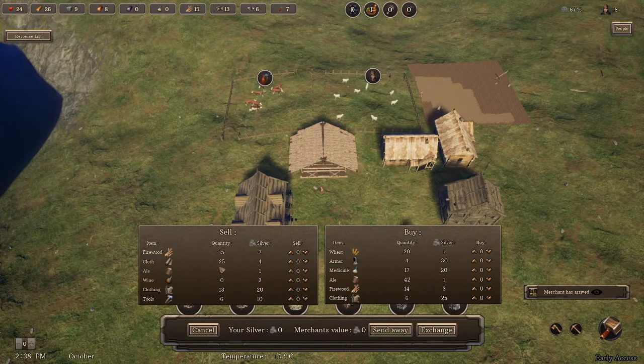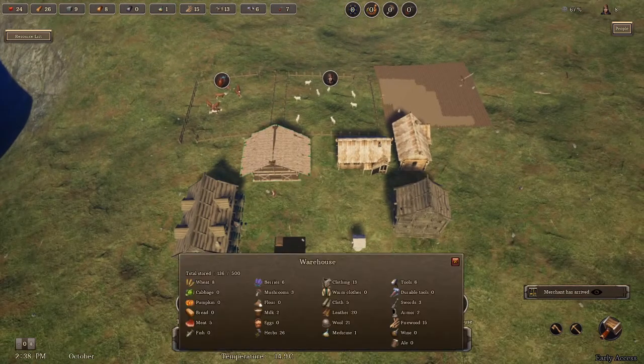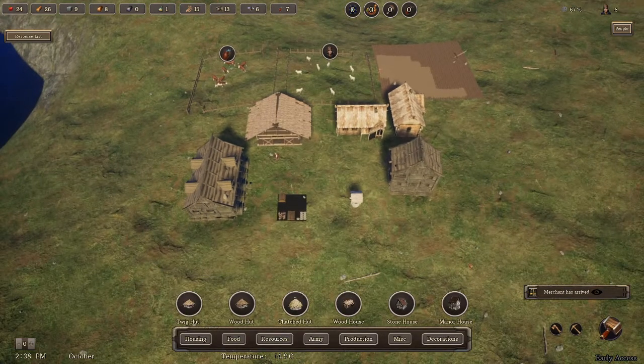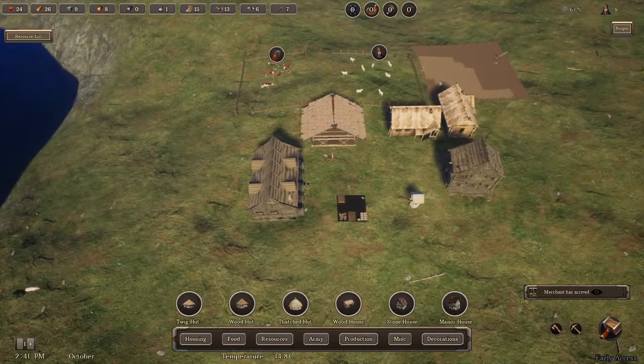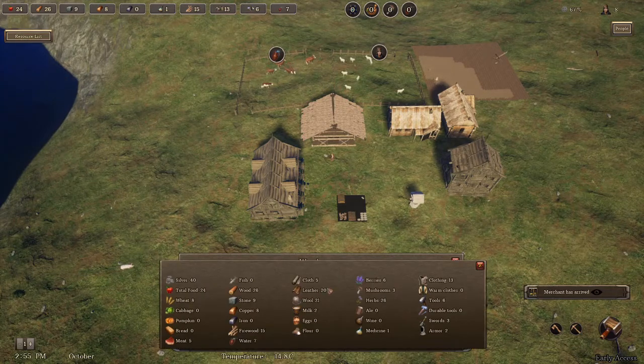Let's see what we can get rid of. Let's get rid of some cloth — say 20 cloths, that gives us four silver. And get two medicine, we'll exchange that. Now we have a little bit of silver — we have 40 silver.